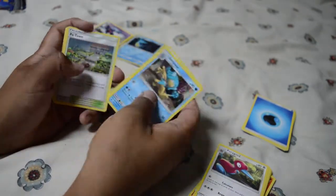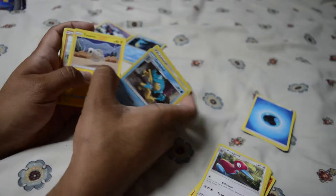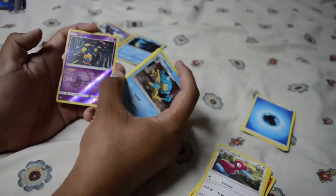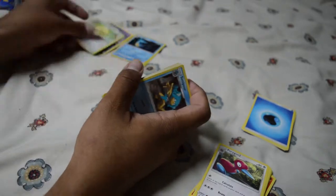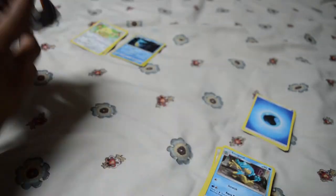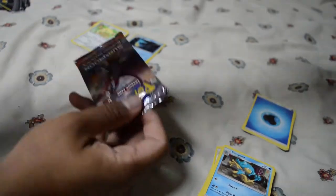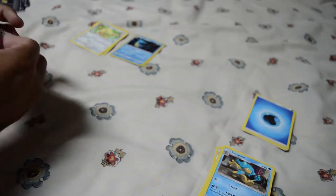Semipore, Rotom Dex, Potown, Oddish, Tynamo, Mudbray, Stufful, Noibat, Seviper, and a Persian normal rare — no hollow at all. The uncommon was a hollow but I don't really count that one.